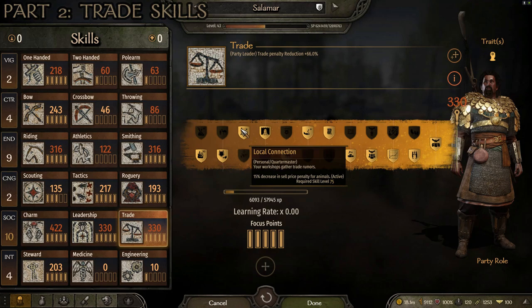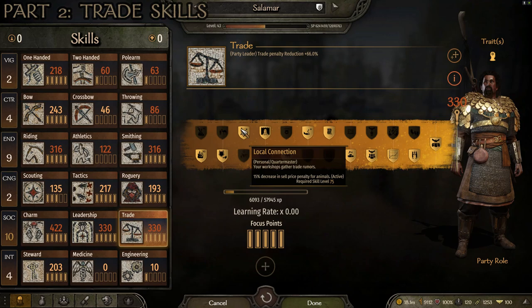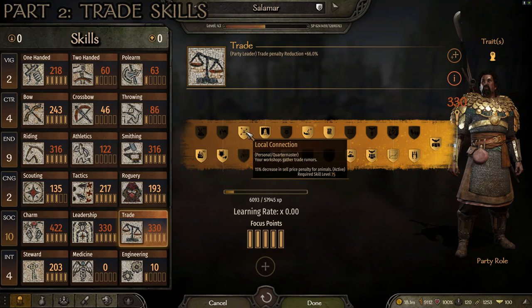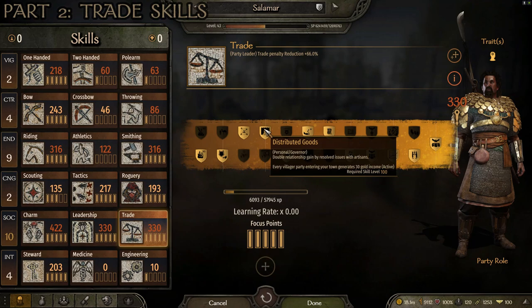For the level 75 skill I like Local Connections. This gives you a 15% decrease in sell price penalty for animals, which is the major reason I use it. Your workshop also gathers trade rumors. The reason I prefer Local Connections is that the decrease in sell price penalty for animals is huge. One of the best ways to make a lot of money as a trader is to buy animals and sell them — buy good horses down in the desert where they're much cheaper and sell them up in Vlandian and Batanian territory where they're way more expensive. You make a huge profit and level up trade much faster.